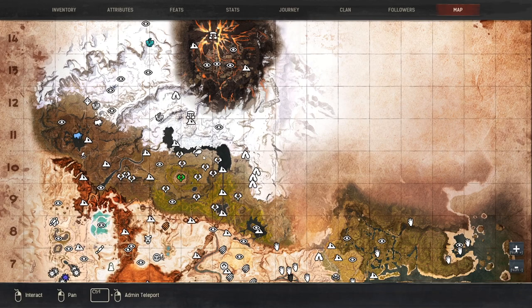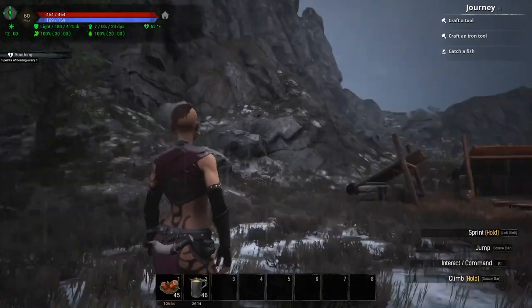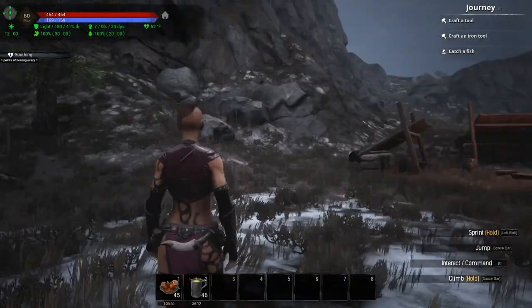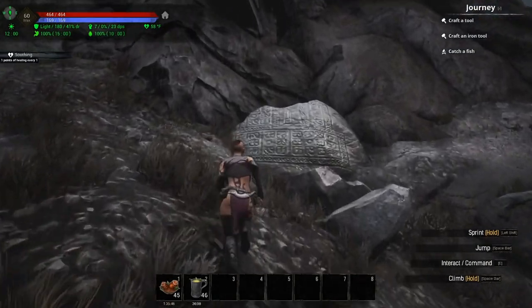The fourth lore stone isn't too far from where we just were. Pulling up the map, we are here at Meltwater Crag — Meltwater Crag is on the line of 10 and 11 in F. What you want to do is just look up above this camp. There's the Meltwater Crag, and right above this camp you can see the lore stone right here.